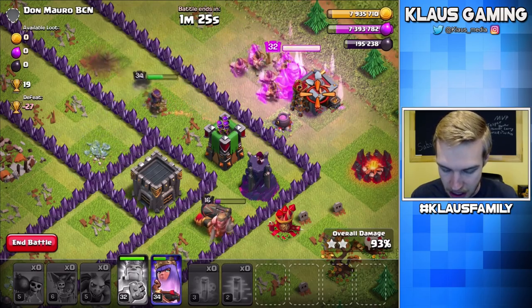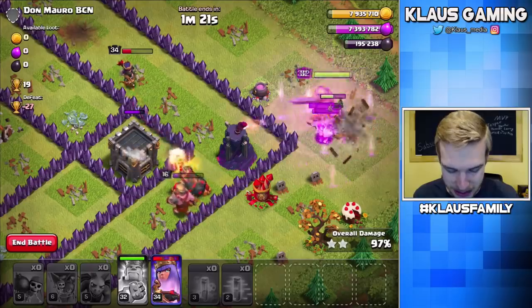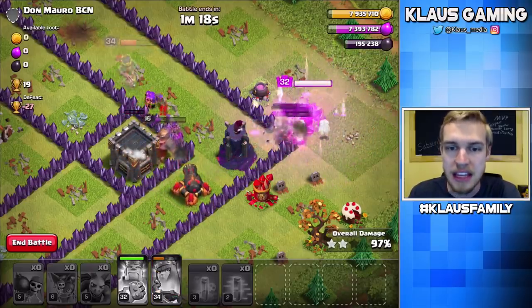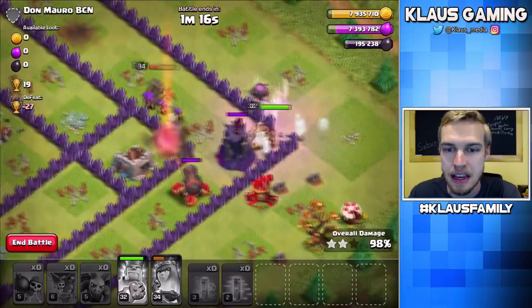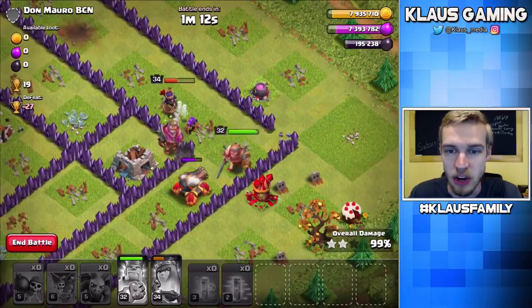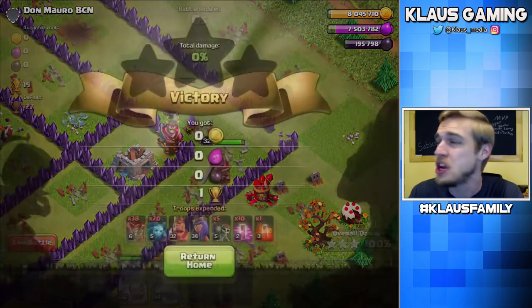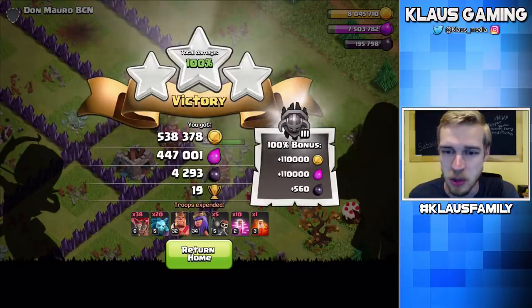Let's get this king up here quickly. Now the cannon is busy — let's pop the queen's ability. The cannon is busy on the king, and with our heroes it looks like it's going to be a three-star! Just dead 10 on 10. Super easy with just Lunian spam — it's beautiful.